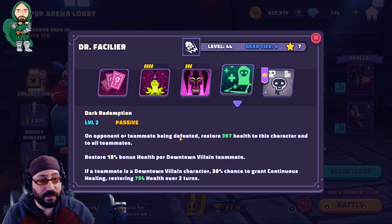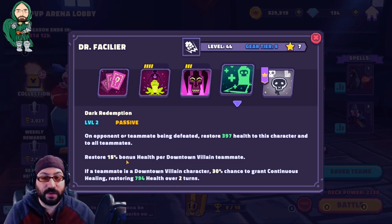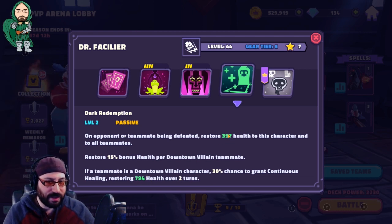On any opponent or teammate being defeated — anyone dying — he restores health to this character and all teammates. Anyone who summons a minion, anytime a trigger summons or dies and re-summons, Dr. Facilier heals everyone on your team. He just heals them because someone died. His passive also gives 15% bonus health per Downtown Villain teammate, so with a full Downtown Villain team it's a really good heal. If a teammate is a Downtown Villain character, there's a 30% chance to grant continuous healing — the exact opposite of continuous damage — restoring 794 health over two turns.